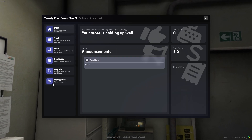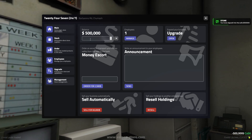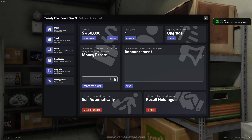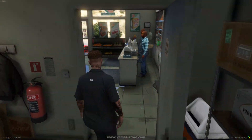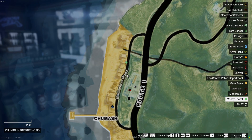As a boss or manager, you can write announcements to your employees. To make store upgrades or purchase merchandise, you need to have money in the safe. If you want your money to safely reach the bank, you can use the services of a convoy, which will transport it for a certain fee.